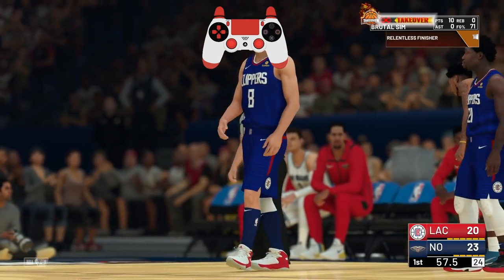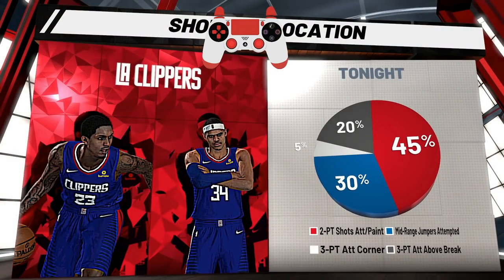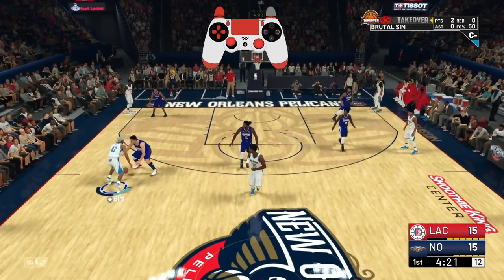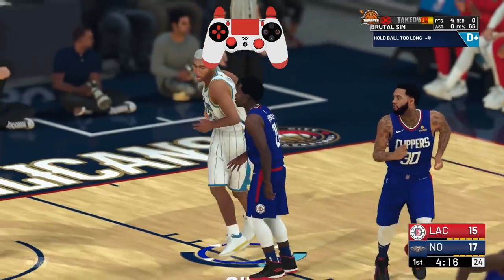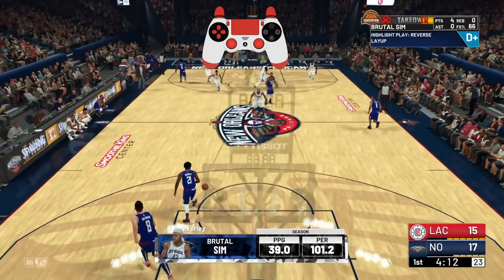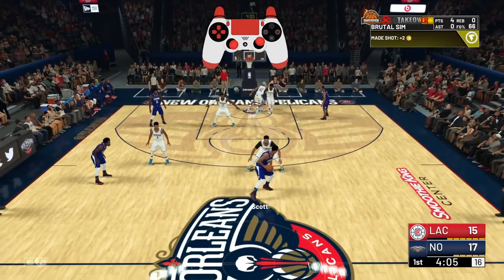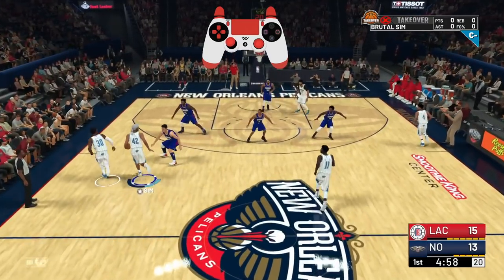I'm gonna show y'all — that's why I'm putting the controller so y'all can see what button I'm pressing. Now this has always been in the game. As you see right here, I'm about to tap L1 to bring up the icons, then after I press the icon over myself, it's that simple to call an iso play. Tap L1 if you're on PS4, LB if you're on Xbox One, and all you gotta do is press the icon over yourself to call an iso play.